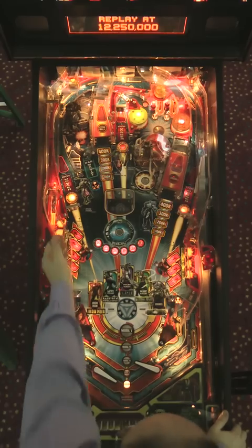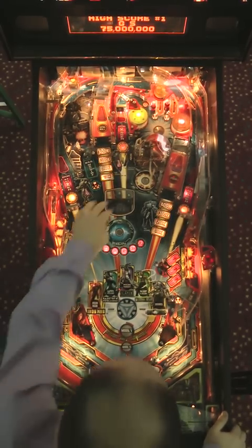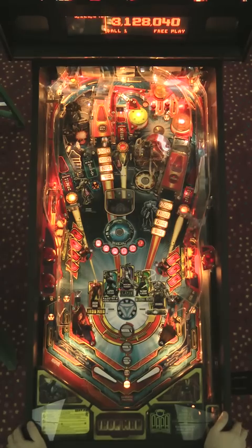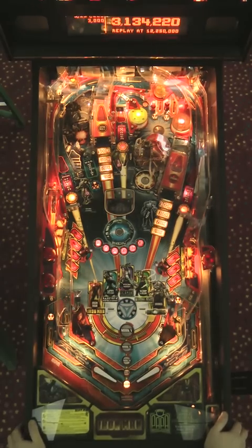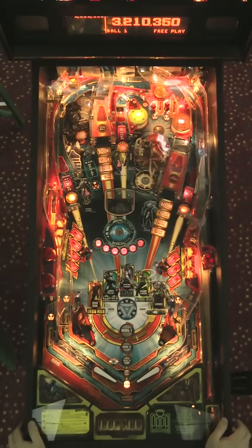The fourth goal to concentrate on is the Iron Man targets. Those red targets — I've hit most of them just randomly bouncing around. You can bank the ball off the Iron Man targets into Whiplash, similar to the way it works in World Cup Soccer. I'm going to try that here.